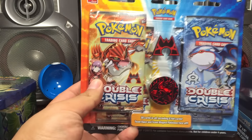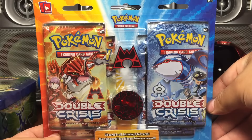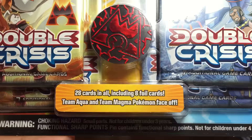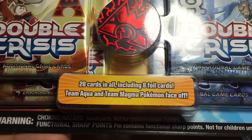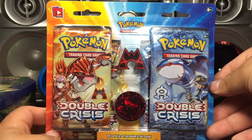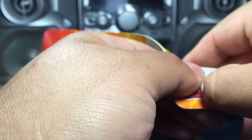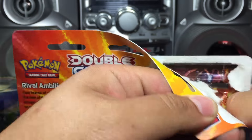Toilet Dudes here. I finally decided to buy the Double Crisis blister only because they're starting to disappear. I was like, you know what, I might as well just get these as well. Apparently there are 28 cards in all, including four eight foils, Team Aqua and Team Magma Pokemon face off. I'm not sure why I refrained from buying them for so long - I think it was because I didn't want to get into the whole plasma thing and didn't really understand it.